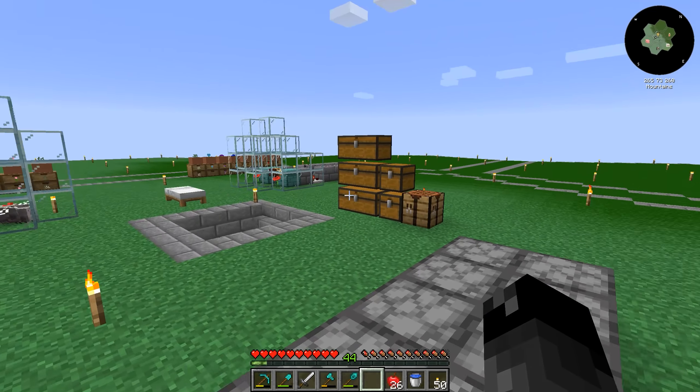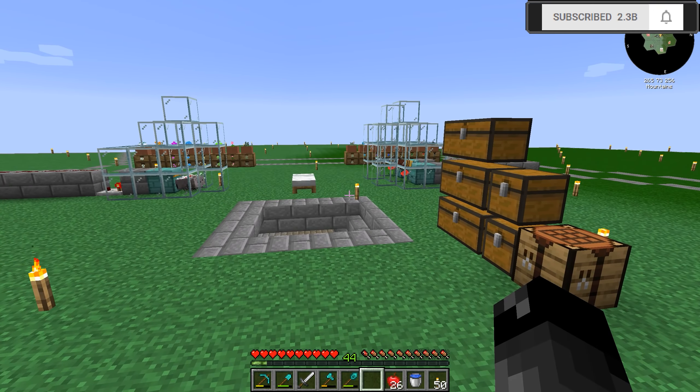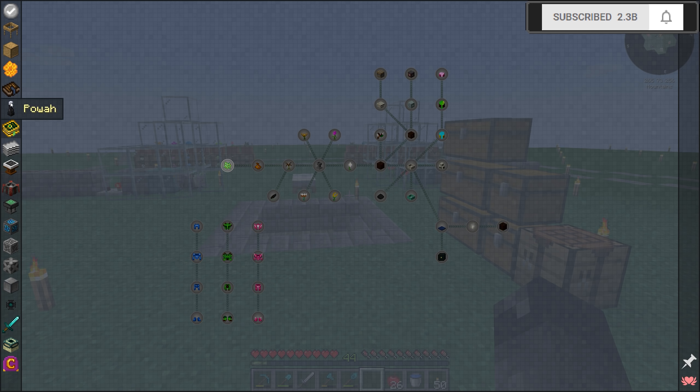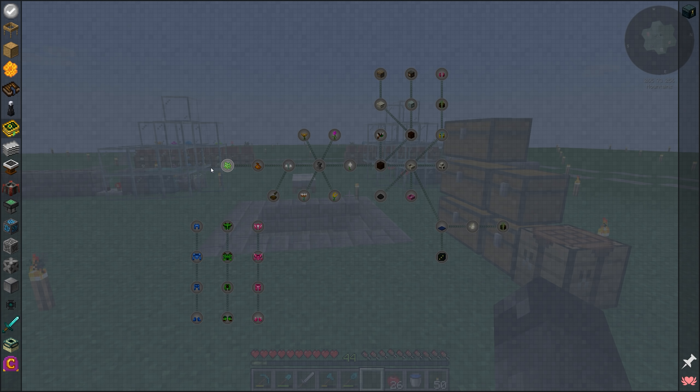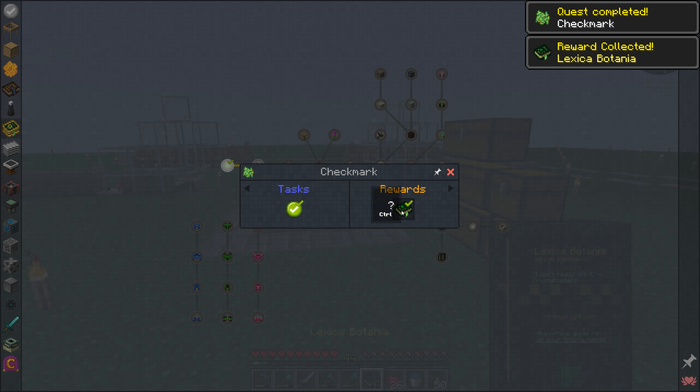I haven't really done anything at the base since the end of last episode, just kind of AFK'd a little bit. These flowers are growing so we have some extra. Let's take a look — there is a Botania section here that I didn't look at at all. There is a checkmark where we can get ourselves the book. Let's go ahead and claim the book.